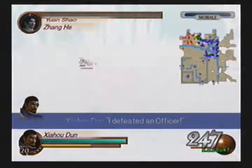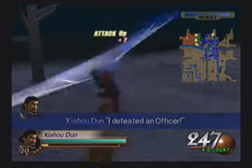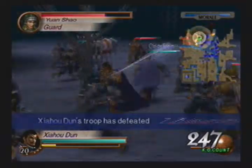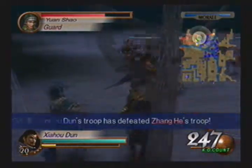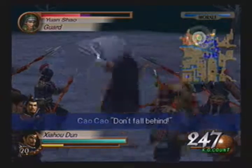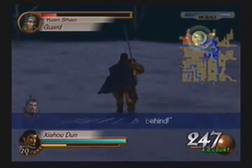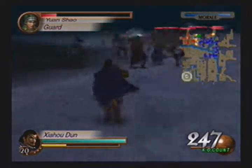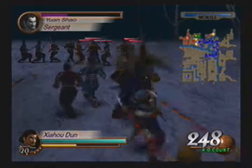I defeated an officer — Zhang He is down for the count, and I got an attack plus two from that. Nice. 'There is no glory to be won in this battle.' The worst part about getting Yuan Shao's weapon is that you actually have to defend yourself from your own troops — specifically Zhang He and Xun Ji, because they will be in that battle and they will betray you.